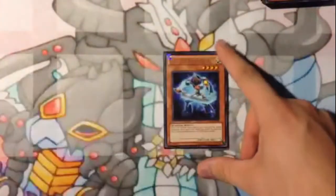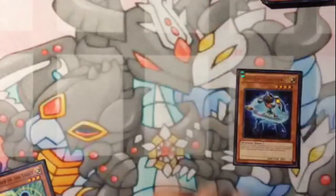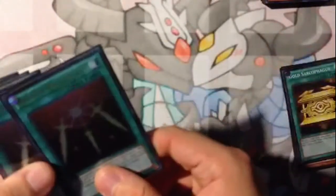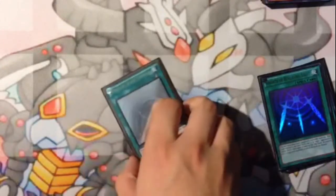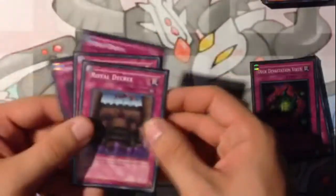For the side deck: one Photon Thrasher as an extra copy. Two Banisher of the Light — you can summon him, attack, banish him with DD Sprite, and at the standby phase you can bring him back in defense. He's got 2000 defense so he's kind of a problem for people to get over. An extra Gold Sarcophagus. Two Swords of Revealing Light because this deck is slow and you want to keep yourself from getting attacked. Triple Mystical Space Typhoon — I don't even play Heavy Storm, but if your opponent gets out Imperial Iron Wall that shuts this deck down so you need an answer. Two Deck Devastation Virus for Caius and your dark extra deck cards. Two Mind Drain for Dragon Rulers. Two Royal Decree for chain burn and to get rid of Imperial Iron Wall.